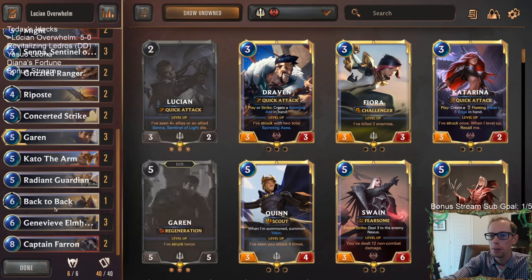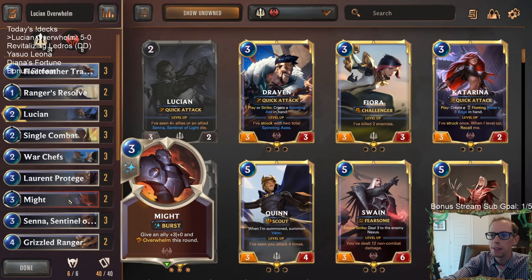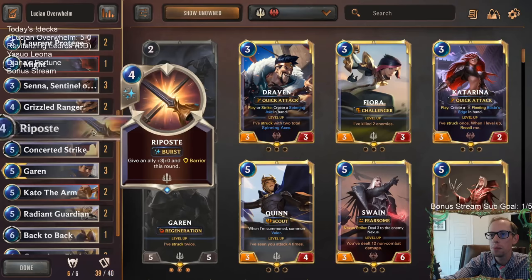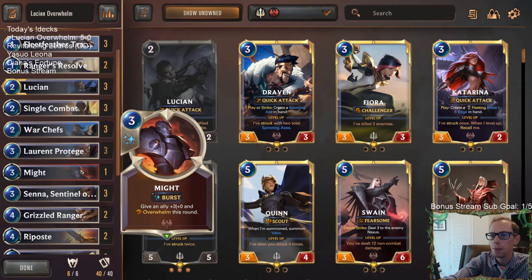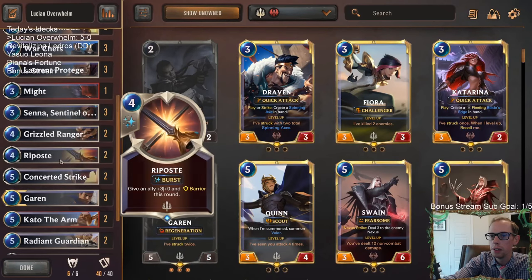Radiant Guardian is awesome in this format with all these Bilgewater decks — it matches up great against them. Back to Back is awesome, Genevieve and Captain Farron are great, and Garen was just incredible. Maybe the cut is one of the Might cards — Might is a little gimmicky with overwhelm. We have Cataclysm for overwhelm as well, so maybe you don't need two Mights. That's probably where you fit in a third Protege. Imagine mulliganing and drawing Protege instead of Might — so much better. That should probably be three Protege and one Might. Ranger's Resolve is good too.